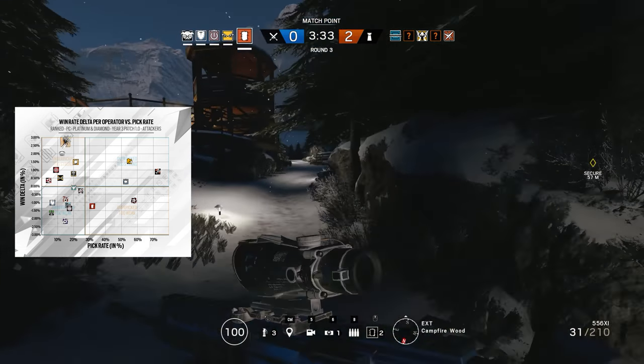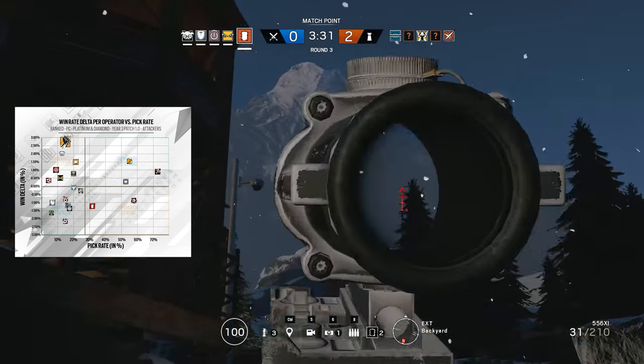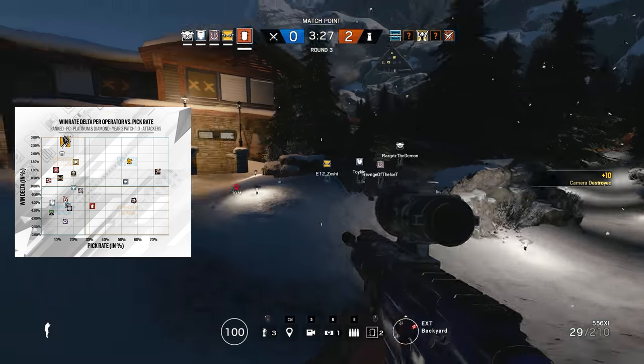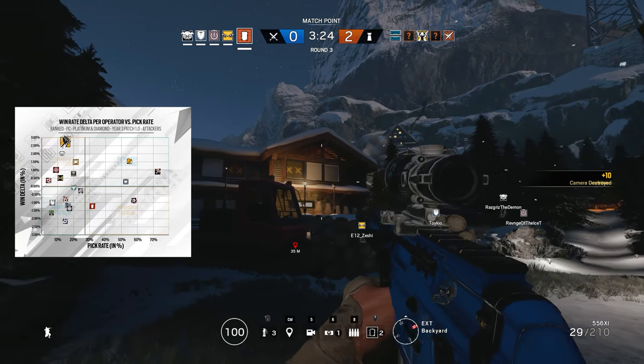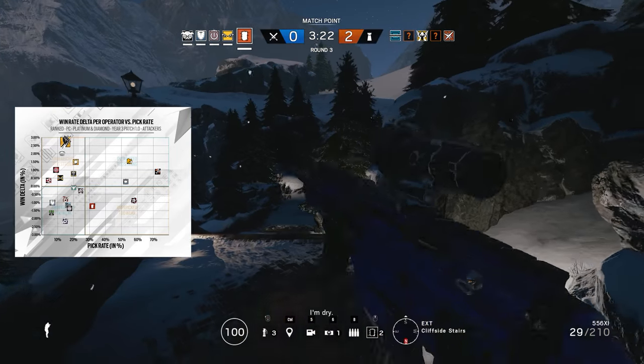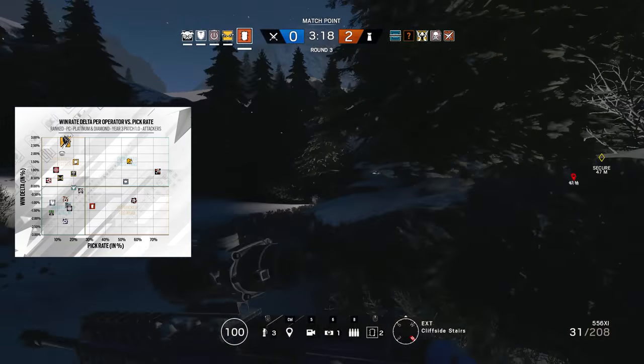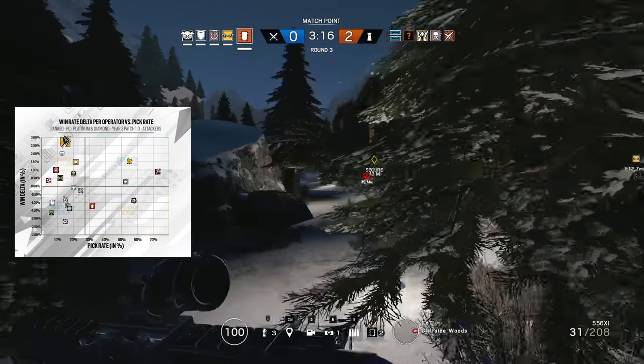So of course, we all know at this stage that Lion and Finka are the most OP operators on the attacking team, right? No, wrong! According to the win delta, Finka is the most overpowered operator in the game but ironically, her pick rate is pretty low. This suggests that she is by far the most underestimated and undervalued operator choice.